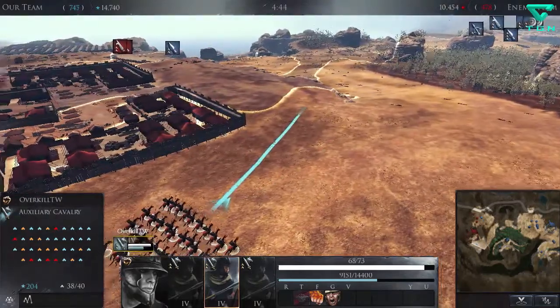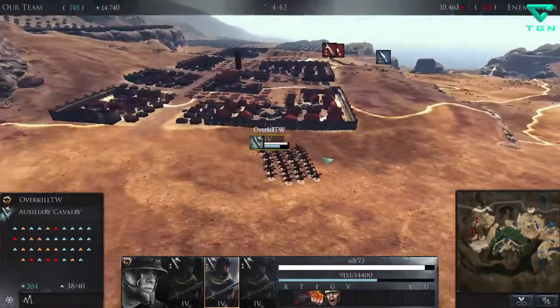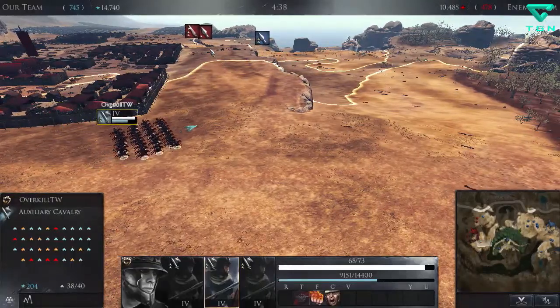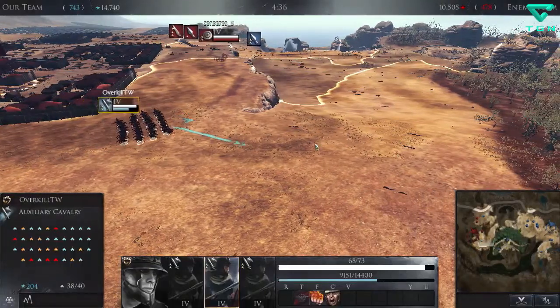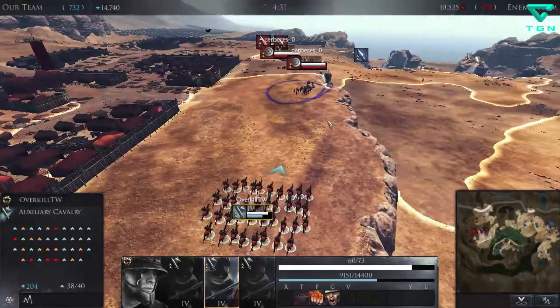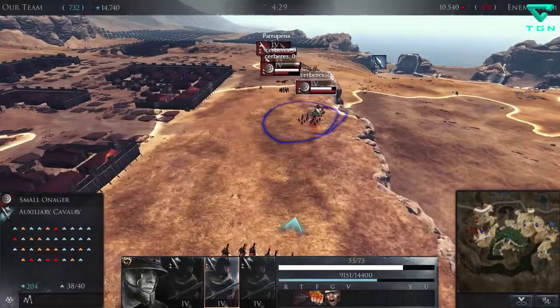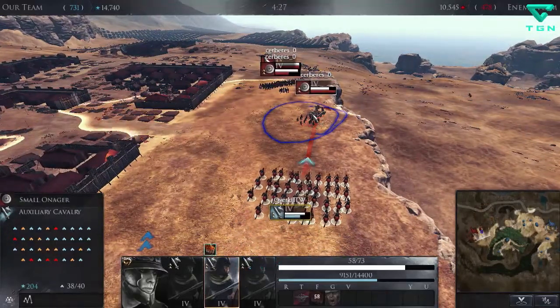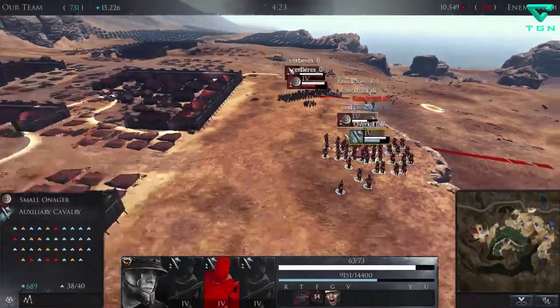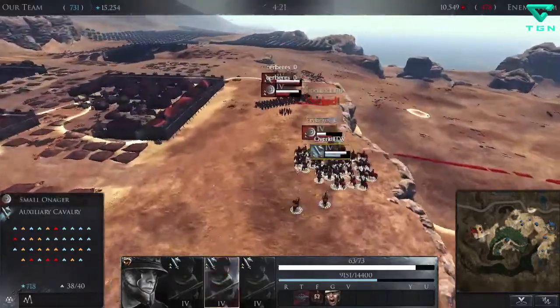There might be another unit here we can target — maybe some archers or something. There's still one of those. The pikes are probably around here now though. Let's see if we can get this. I'm just going to try to take them out with my last unit. Okay, there we go — good.